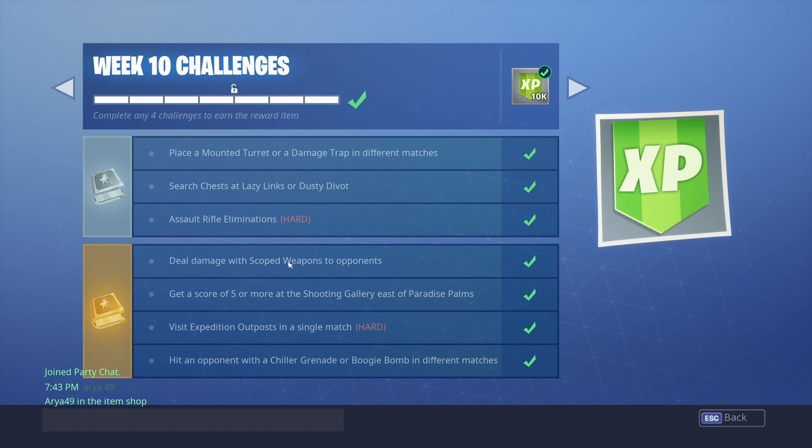Next one is to get AR kills — do it in Team Rumble because it's super easy. Next one is to deal damage with shotgun weapons to opponents. Do that in Team Rumble too; if you have a shotgun, everyone will get melted because there are so many people and it's a 100-kill limit.